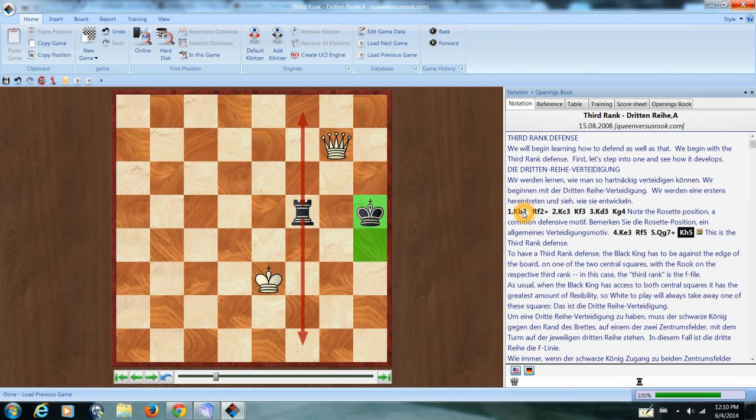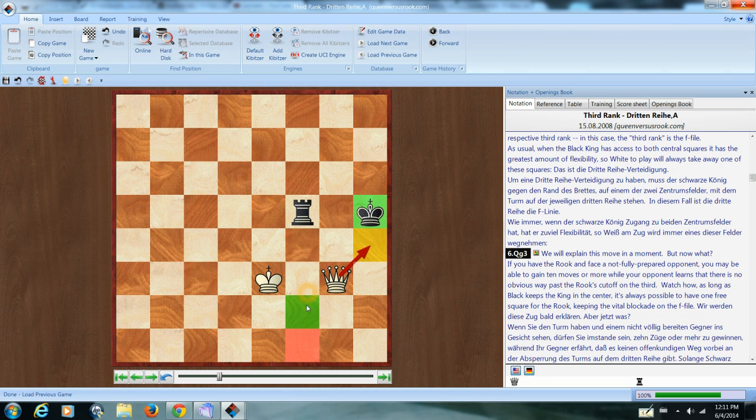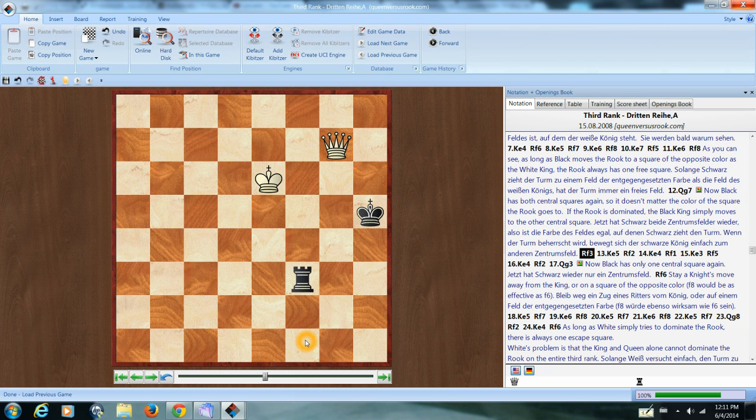This is tricky to defeat. The first rule for the attacker is you want to position your queen so that the king only has one of the two central squares available. The queen is controlling four squares on the f-line — these three are controlled directly, and this one is controlled by the fork threat from here. When that's the case, the defender has to put the rook on a color of square opposite to what the attacking king is standing on. The king is on e3, so black moves to a white square.